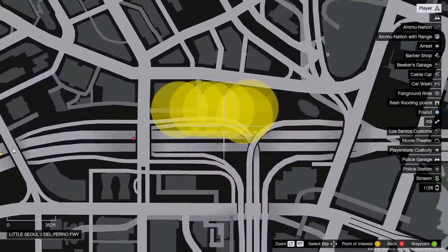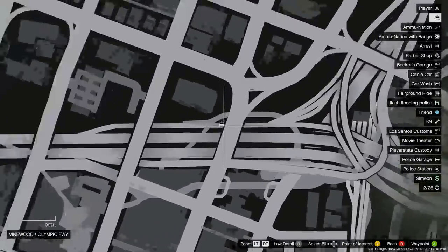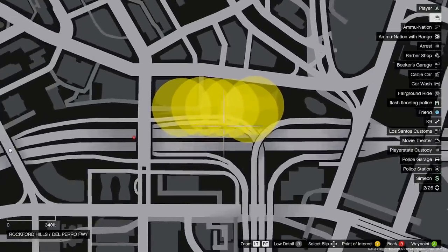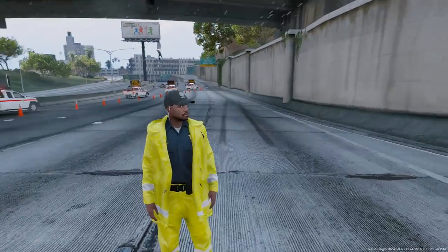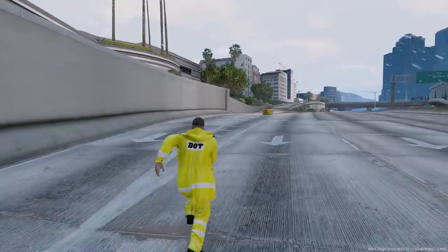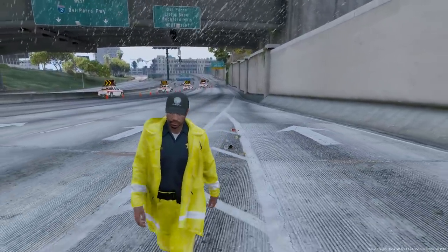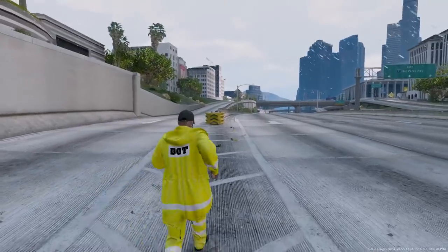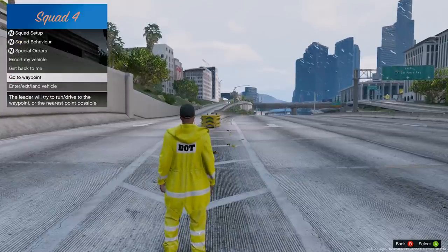Yeah, I gotta get a unit up there. I already closed this entrance ramp with a car over here. So let's probably use the next one to close this entrance ramp coming up over here. That way we don't have any traffic getting onto the freeway here. It's hard work being a supervisor — gotta make sure everything's good. We're looking good though, we're really looking good. I feel like we're doing a really good job here. Let's go ahead and tell number four to come to us.